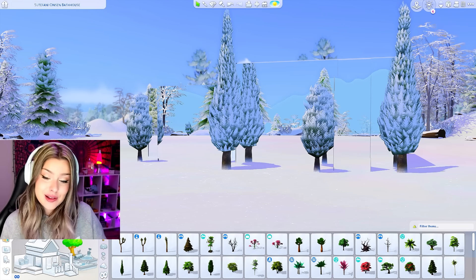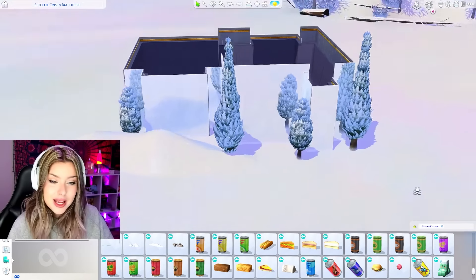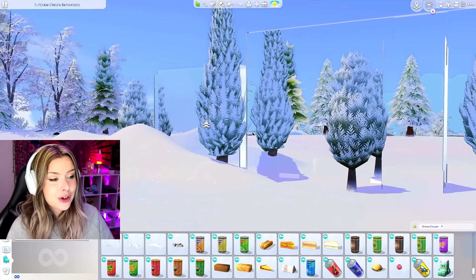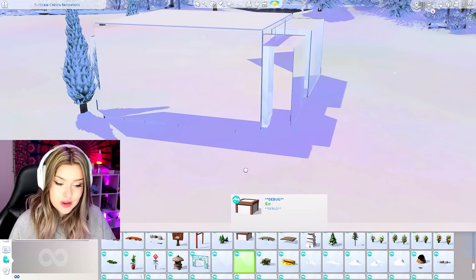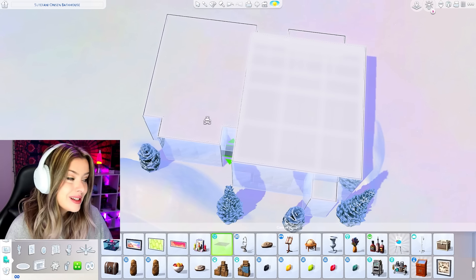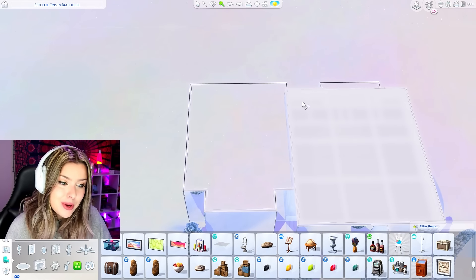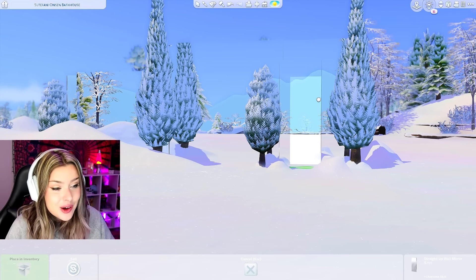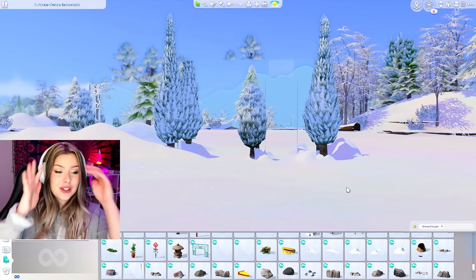I'm also gonna be going in with some debug snow. Snowy Escape — I have Show Lifeform, Edit Objects, and Hidden Objects on. I want to be careful to make sure it's not coming inside my house, but I want to do just a little bit of it to further the illusion. Anything I'm really not happy with I'm gonna cover up with the snow. This is the difference up here with the roofing — the Island Living things are on there. If you can see them, like barely, you can kind of just see the outline. I think it looks better without them. So this is what it's gonna look like for the outside — I think it looks really cool. The illusion is definitely there.